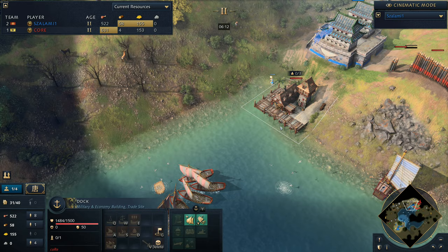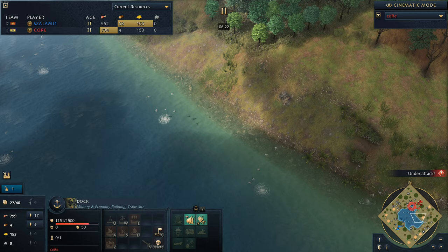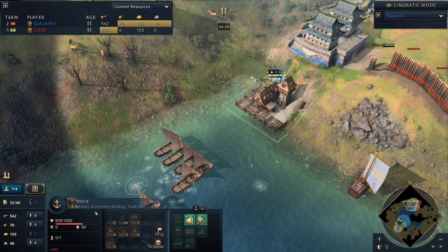It doesn't really do a lot of damage here - the fishing boats can just come in and out. But now he's actually just going to siege down the dock. That does damage - I'll tell you that much. So I'd be suspecting Core might be looking to replace his dock potentially down over to the edge here, but that's really going to set him behind. From Salami's perspective, it's such a smart move.